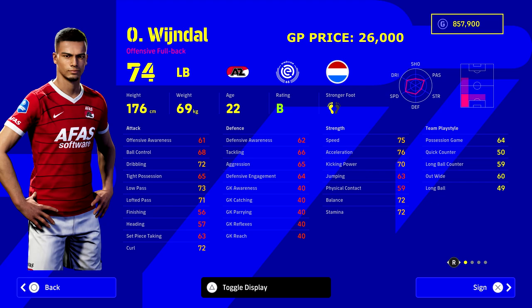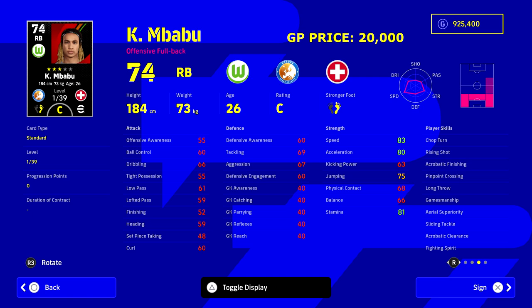Next up we've got Windal from AZ in the Eredivisie over in the Netherlands, also 22 years old. Shout out to Alistair who put me on to him — 26,000 GP, 75 speed, 76 acceleration, 73 low pass, and 72 stamina. He's got about 39 levels he can go up, so this guy is going to be an absolute unit once you train him up fully.